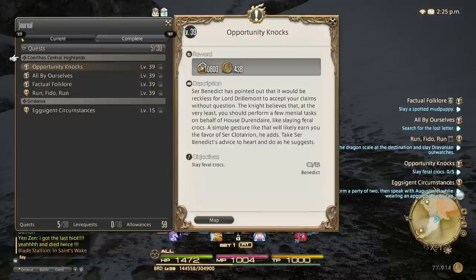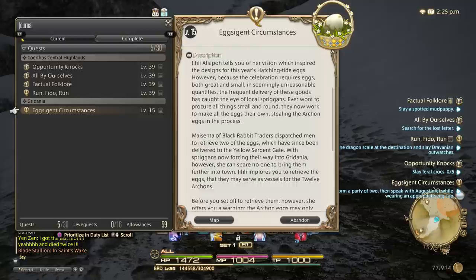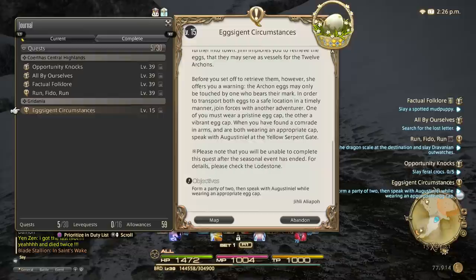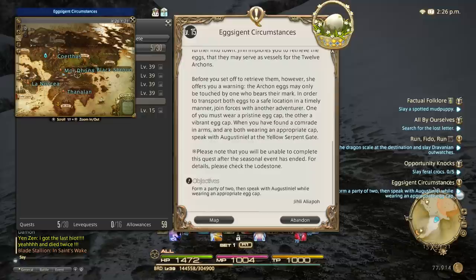So I have four quests located in the Coerthas Central Highlands, and then I have one in Gridania. Gridania is pretty big, so how do you know exactly where in Gridania you need to look? When you click on "Exeant Circumstances," you see a big description of what the quest is. In MMOs we tend not to read a lot of text, but when it comes to finding out exactly where you need to go in a quest, just skimming the description usually tells you where to go. But if you want a more visual look, just click on the quest, click on Map, and you'll get a broad overview of basically the entire world.